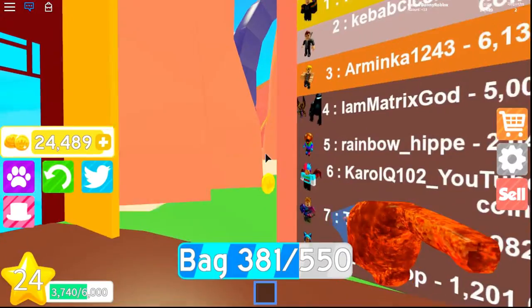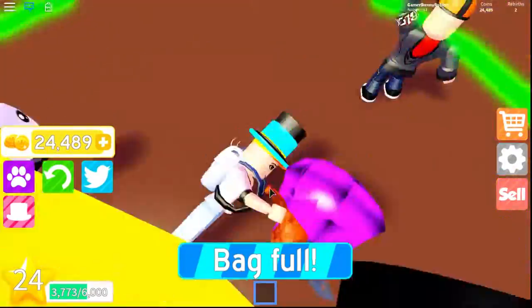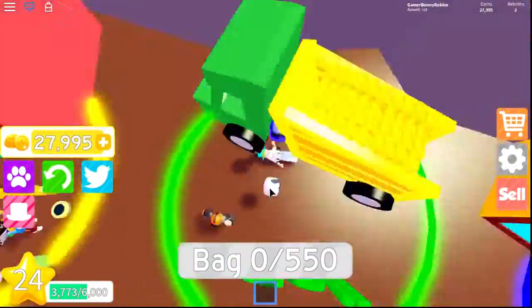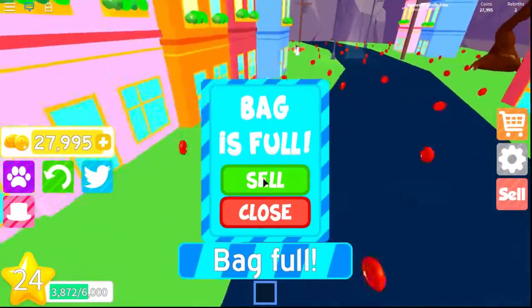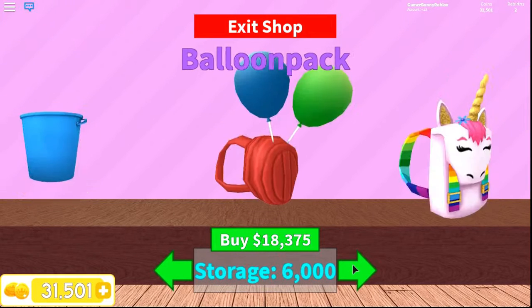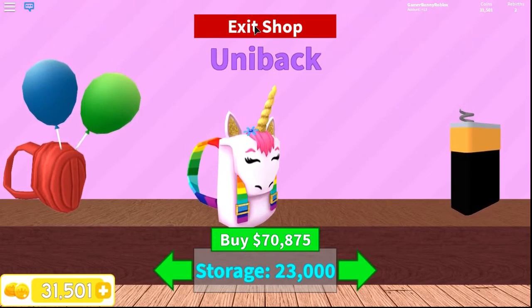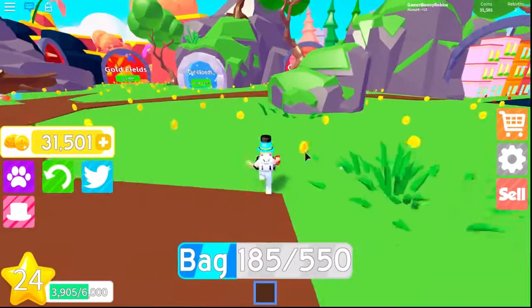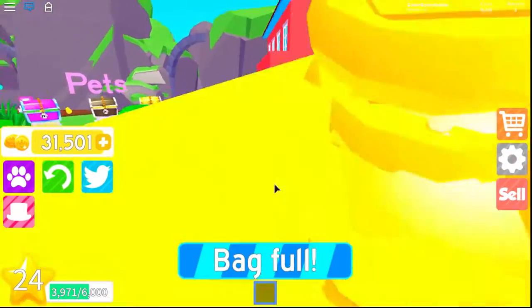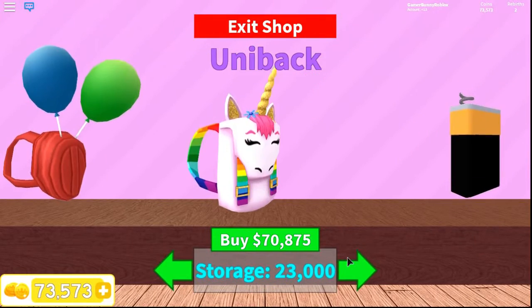Oh my god, it's way better than all my other pets — yes, I got this void pet, it's actually really really good! I'm running through areas so fast that I'm flipping. I think I actually need a bigger bag. I'm gonna save up for the uni pack because I want the unicorn one — unicorns are so cute.